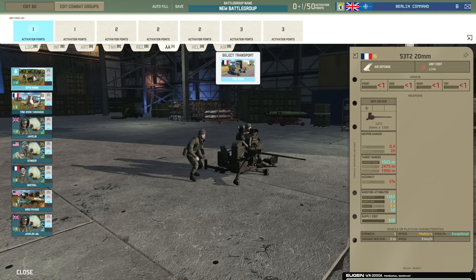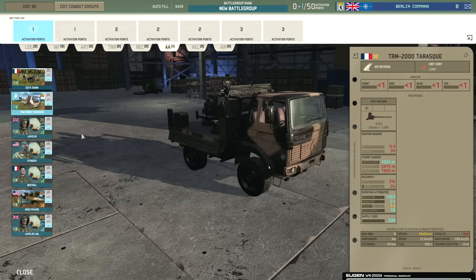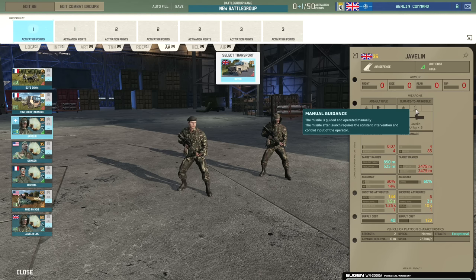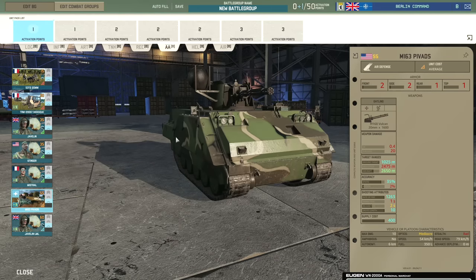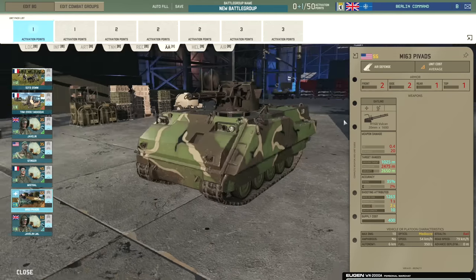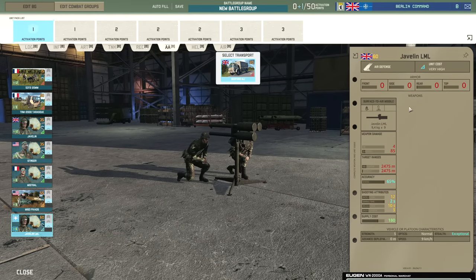In the AA tab we have the 20mm AA 53T2 and the TRM 2000 with the 53T2 on the back. The Javelin squads have pretty good accuracy but need to hold line of sight to hit their target, whereas the Stinger is fire-and-forget with 50% accuracy. The Mistral is 60% accurate and fire-and-forget which is very nice. The PVADS are unfortunately quite ineffective at the moment — SPAGs haven't done well this patch. The Javelin LML has 65% accuracy with 4 HE but again requires holding line of sight.